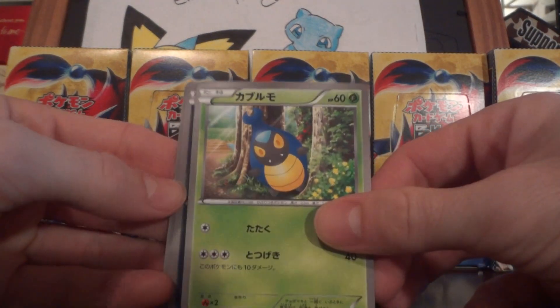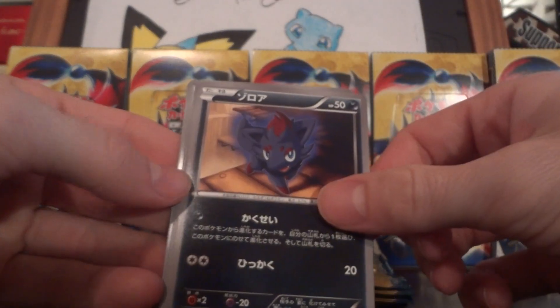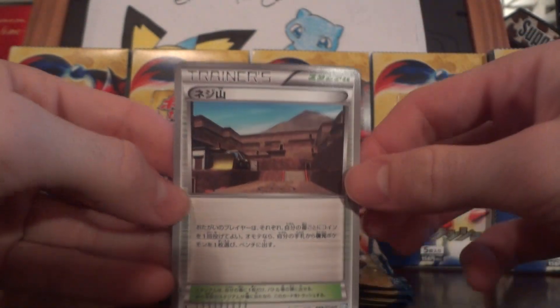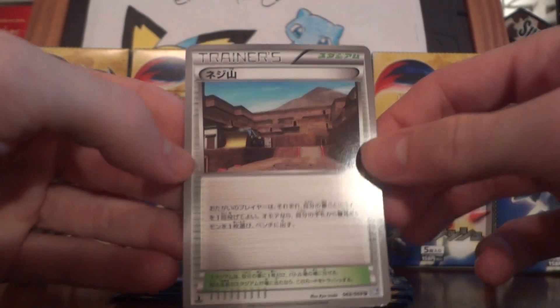We got Care Blast, Zora, Vaporeon, Carnivine, and a Twisted Mountain — which I still don't understand, but oh well.